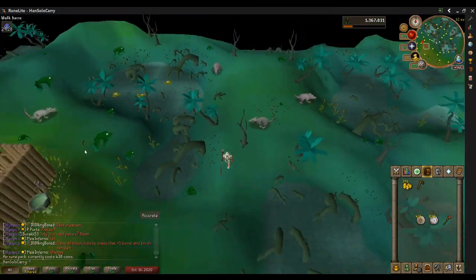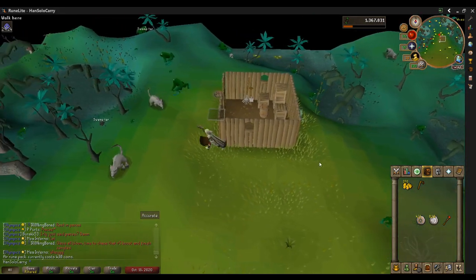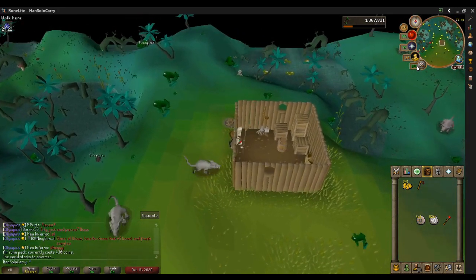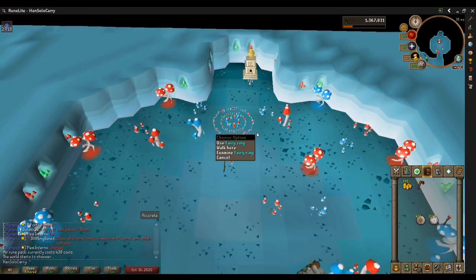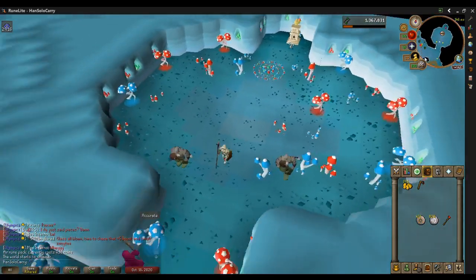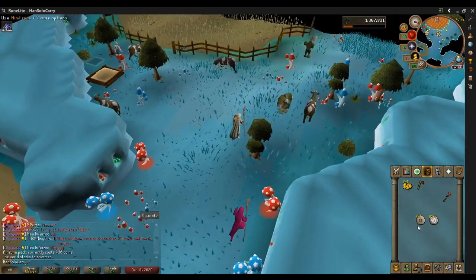Run on down to the shed. As long as your Dramen Staff is equipped, you'll head to Zanaris. Once you're in Zanaris, run southwest — everyone who's a member has had to do Lost City. We've all done our Fairy Tale quests to unlock fairy rings, so this should be familiar to you. Run southwest past Puro Puro, get to the fairy ring. The code is BKQ.